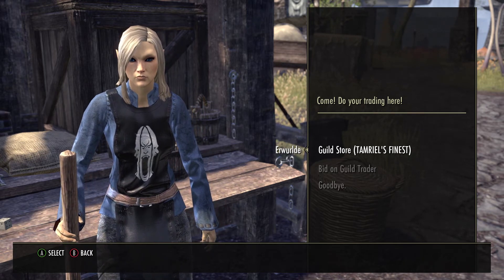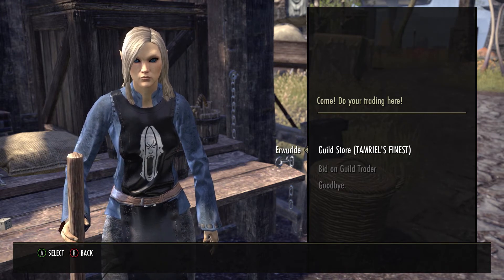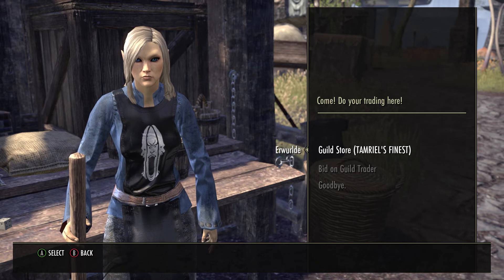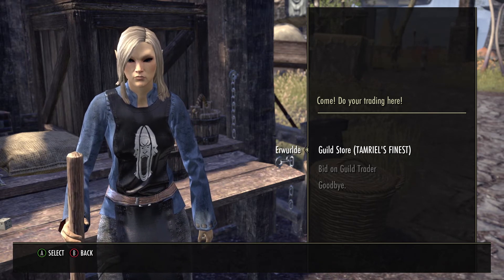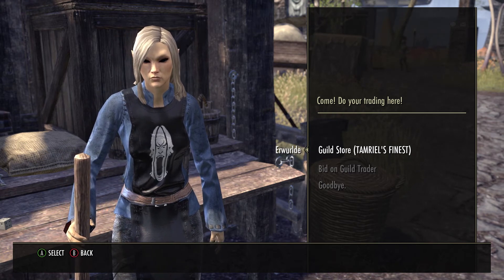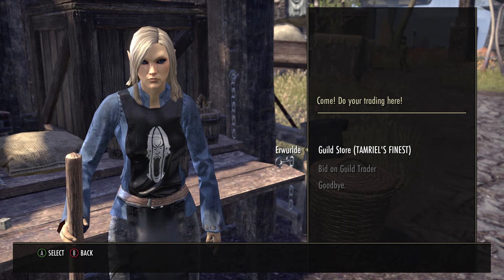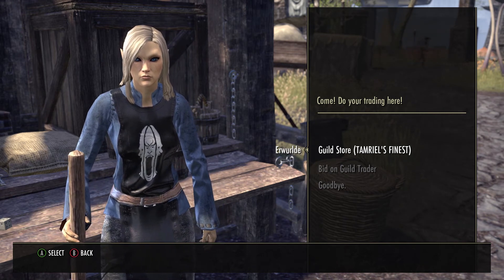Ethereal dust — not too much supply out there — is going anywhere between 165k to 175k, so it's a good time to sell it. The exp potions: the 50% potion is going between 4k to 5k, and the 100% potion is going between 12k to 15k.